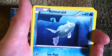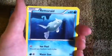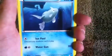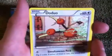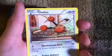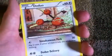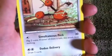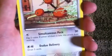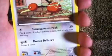Remorade, 60 HP. Discard any Stadium card in play. And Water Gun. That's the second to last one. Doduo, 60 HP. Whateverness Peck, 30 — flip two coins, if either of them is tails this attack does nothing. And Duty Delivery — draw two cards.